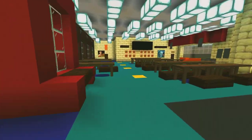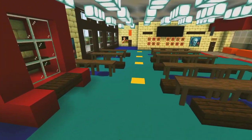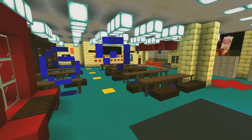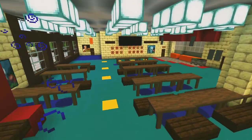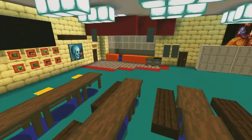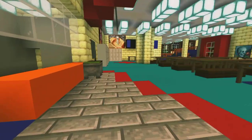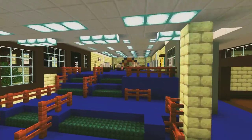To the left is the canteen. If you're a first year and it's your first day, you're going to go in here to the canteen and wait for a teacher to come and introduce you to the school. The canteen is mainly used for lunchtime, so you can either bring a packed lunch or you can come here and buy something.